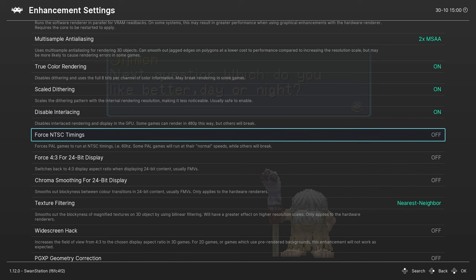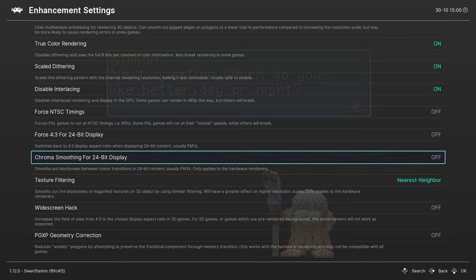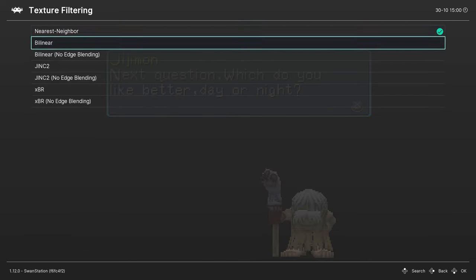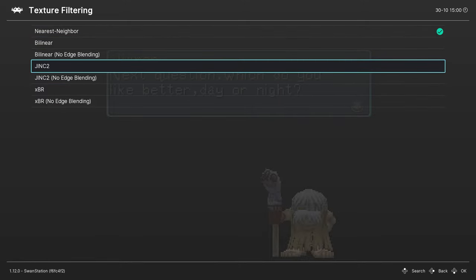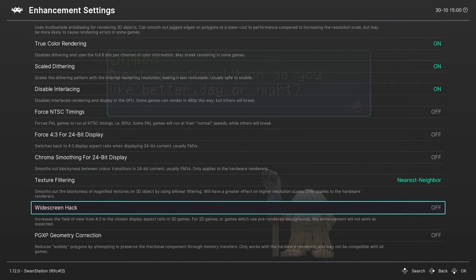For me, on the games I have right now — Digimon World and Digimon Trading Card Game — nothing happens. Scale the Terrain, keep that on. Display Interlacing, keep that on. Force Anti-Aliasing Timings — I never play with that, don't play with that either. Texture Filter — it depends on if you want a more anime-like texturing; you can go for XBR or JINC2.